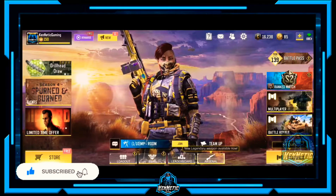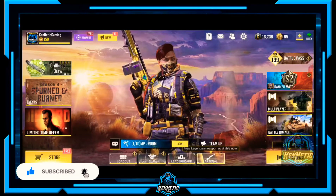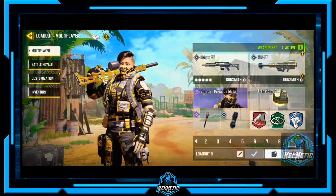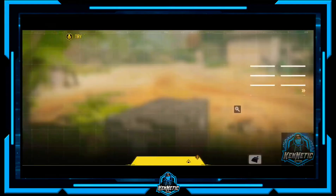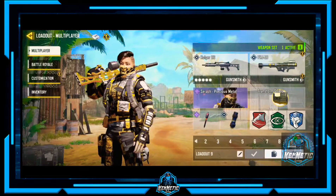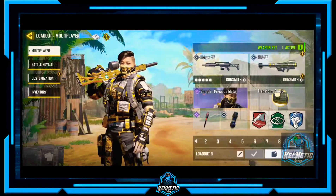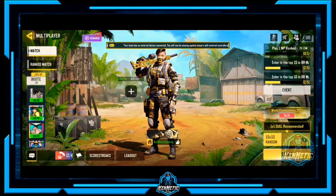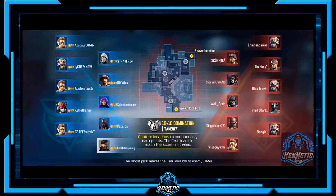I got more content on the way — sorry I've been absent for a minute, dealing with life and some things. But let's get into it. Look at this gold Holger that I've been sitting on forever — finally decided to make the video on it. I got the monolithic suppressor, long shot perk, OWC laser tactical, Strike 4 grip, and rubberized grip tape for the time being, subject to change. This gun is pretty versatile — you can change it up to be AR or SMG. You can do it for the regular class too, not just mythic. All about the attachments.